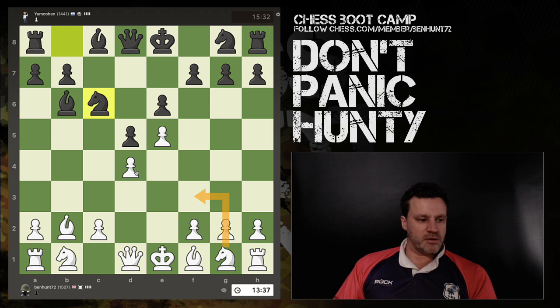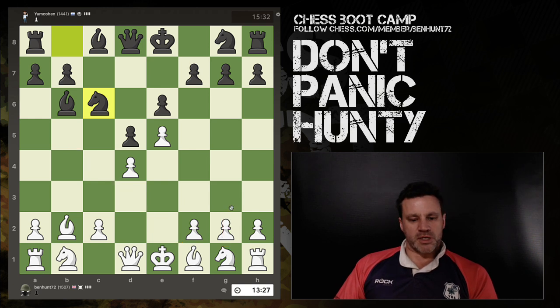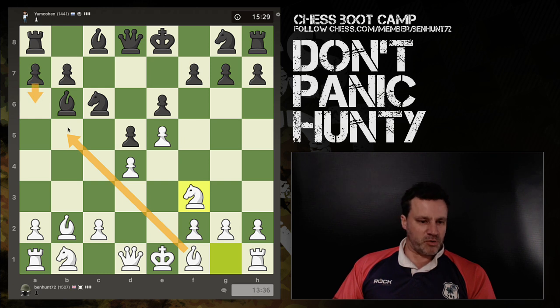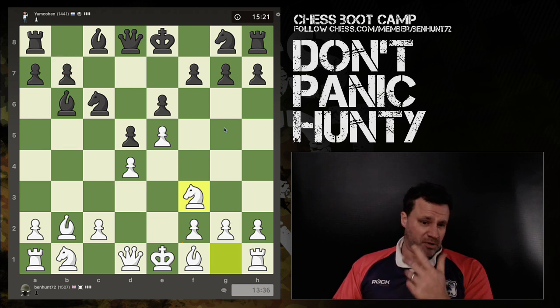At this point now, knight f3 looks great — it adds a third defender, develops, and gets me ready for castling. Also bishop b5: develop my light-squared bishop, pin the knight, also gets ready for castling. I like the knight move better. I don't really want to invite a kick at this point, although I can just step back and there's no second kick because his b-pawn is blocked. So it might be a thought.